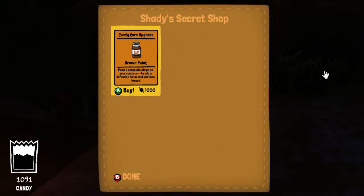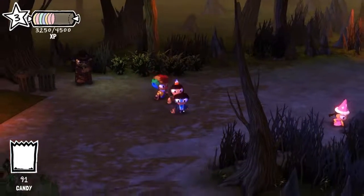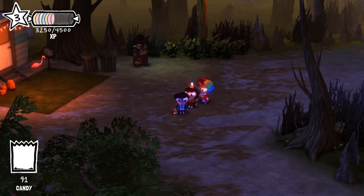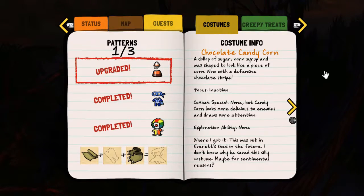I want to buy that Candy Corn upgrade — a brown paint that increases defense and increases threat. Well, about increasing threat, I really doubt that because Candy Corn is more like a dummy that attracts enemies. Now it's become brown at the lower part of the costume. There is an upgrade to that — Chocolate Candy Corn!